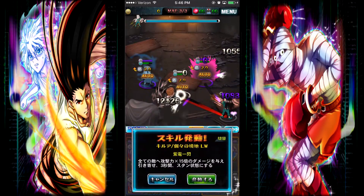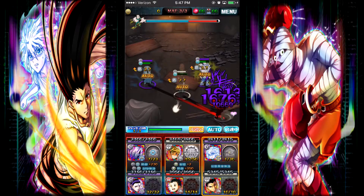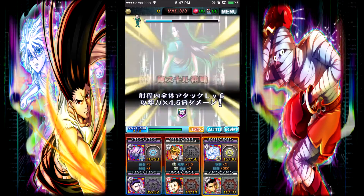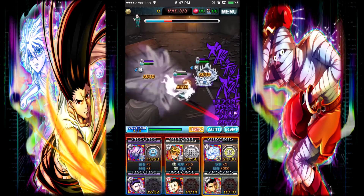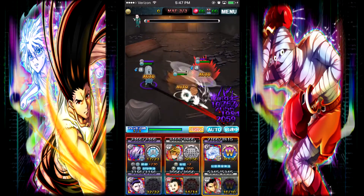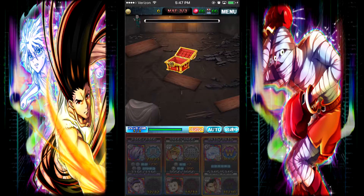Here comes a Roomie — I'm going to stun him with my skill. He attacked us, 4.5 times damage. Is anyone going to die? Nope, we didn't even come close to dying. He's already basically dead, so I'm not going to use another skill. Let's keep going.